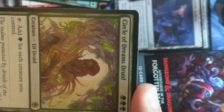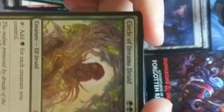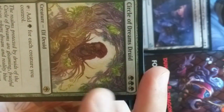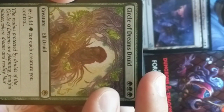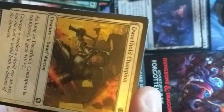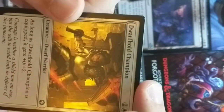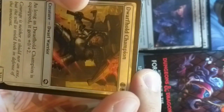Look at that — this is one of the cards I've actually been kind of wanting, and we got the art card too. It's Circle of Dreams Druid — this is a Gaea's Cradle on a stick, which is an old reserve list card. I appreciate them trying to figure out ways to reprint these cards without circumnavigating the reserve list, which is cool. Dwarven Hold Champion is our foil — just an axe-wielding dwarf.